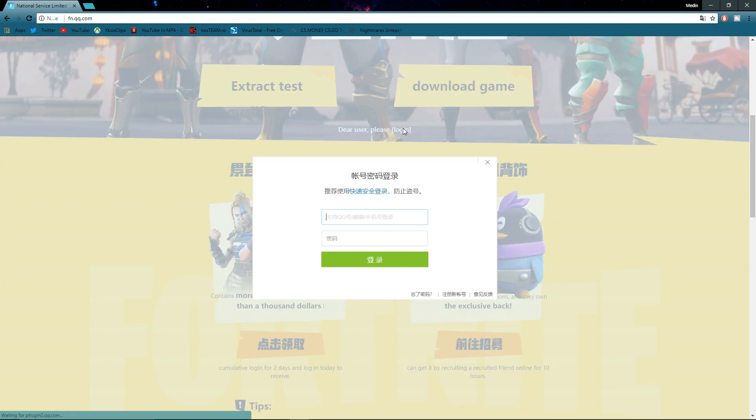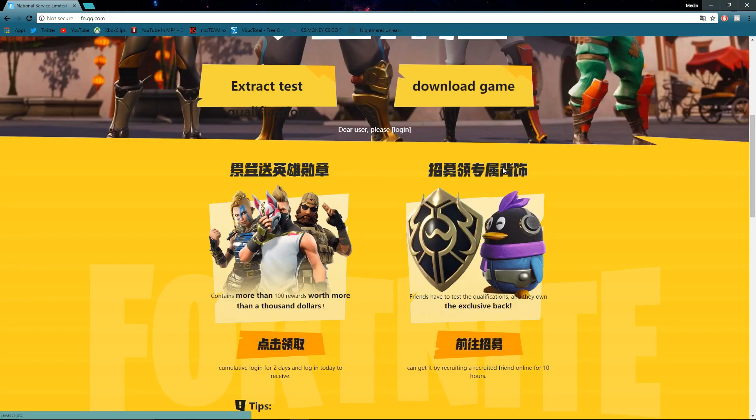I'll log out right here and log back in to show you guys — it'll ask you to scan, or you can click this and use your credentials. And that's all you have to do, guys. That's how you get the season 5 battle pass for free on the Chinese Fortnite. Quick and easy, it's as simple as that, and you guys can go back into the game and you will have it.